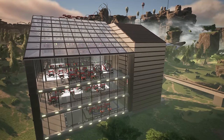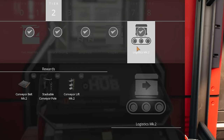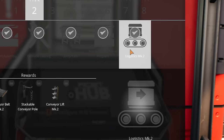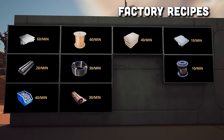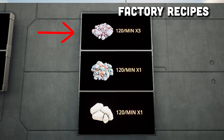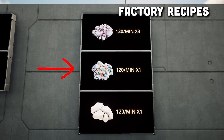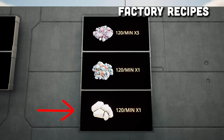You will want to make sure that you have the Part Assembly and the Logistics Mark II milestones unlocked before starting your starter factory. This is the total of the items that the factory will be producing, and it will be doing this by bringing in 3 x120 belts of iron, 1 x120 belt of copper, and 1 x120 belt of limestone.